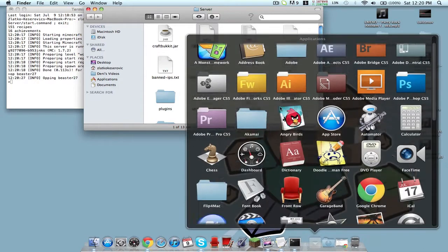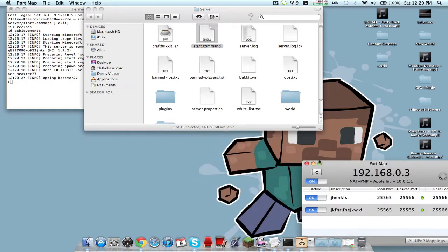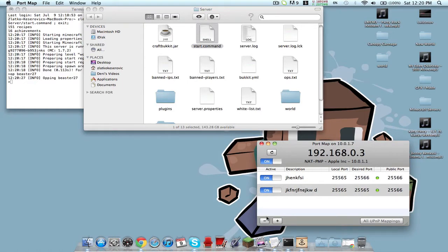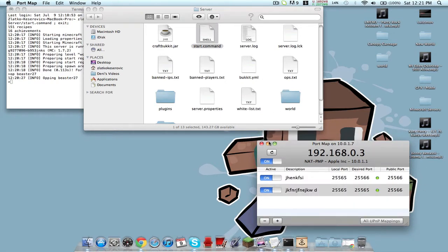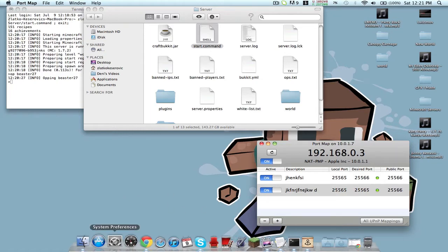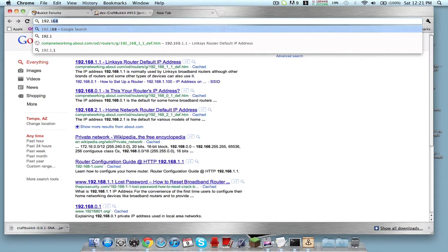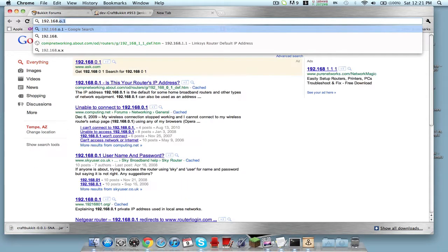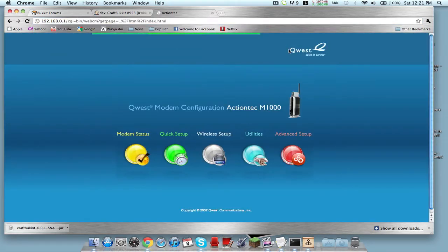The best way to port forward is by opening up Port Map. Once you open up Port Map, you have to add port 25565 — but if that doesn't work, you can also try 25566, though that's not the recommended one for Minecraft. To access your router, open your browser and type 192.168.0.1 or 192.168.1.1 — I'll leave a list of the options in the description along with help for passwords and logins.